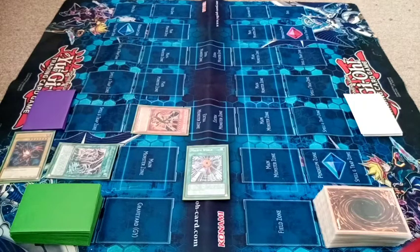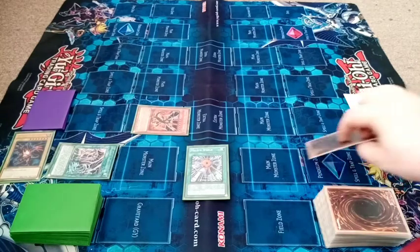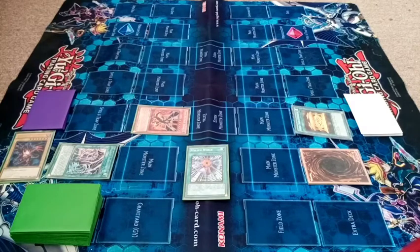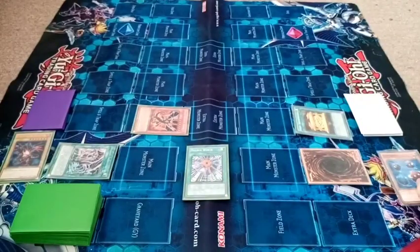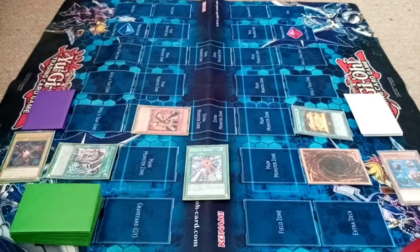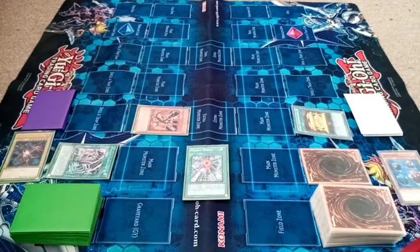First of all, I'll set one. I'll play Gold Sarcophagus — banish for two turns. I'll banish Escape Ghost, pop him there. So in the second standby phase from activating Gold Sarcophagus, it gets added to the hand. I'll have to end my turn then. I'll activate Malefic World.